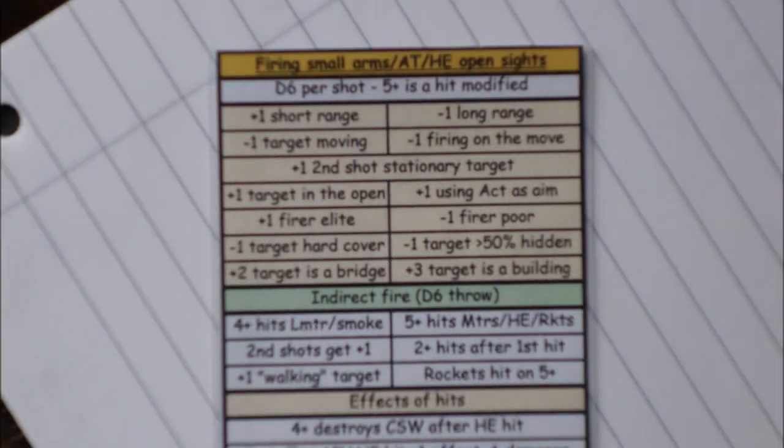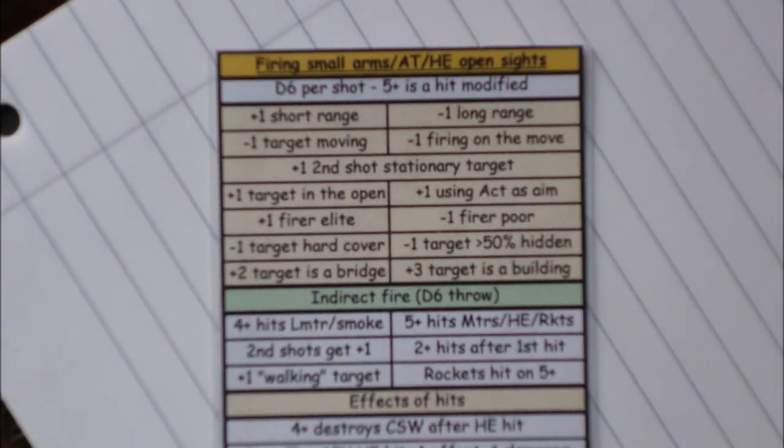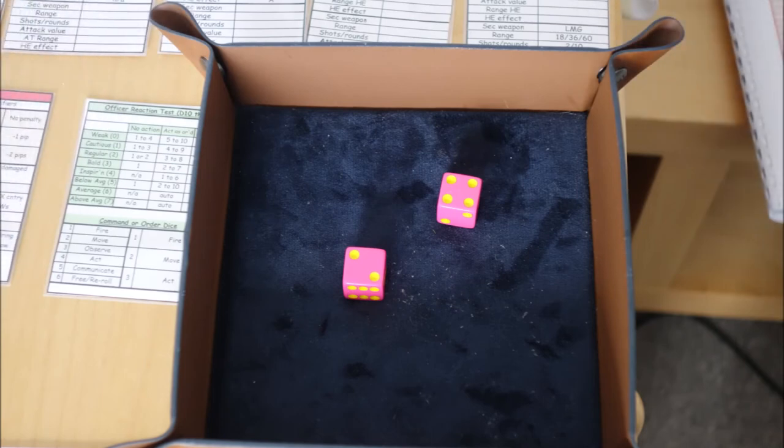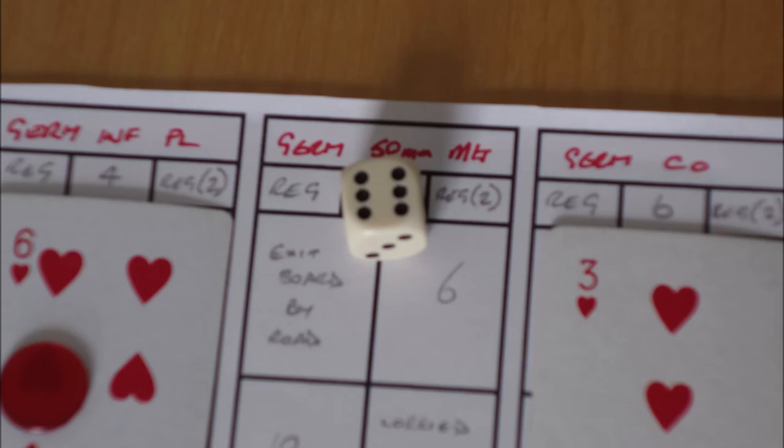They decide to fire. At 16-inch range that's effective range. Minus one from each dice because the mortar crew are more than 50% hidden, so sixes are needed to hit. They have eight shots and get no hits, but it incurs three continuous momentum tests on the Germans for being under small arms fire. The light machine gun then opens up — short range gives plus one, but loses that one for the hidden target, so fives are hits. It gets two shots, no hits, but inflicts three more continuous momentum tests, making six total.